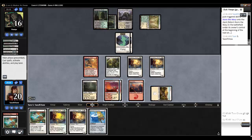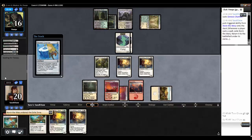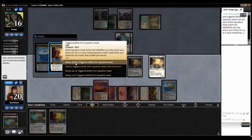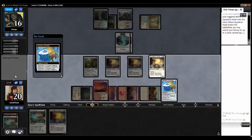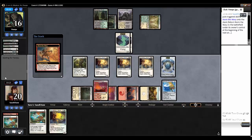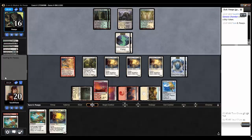Genesis Chamber — that's going to help. Let's cast Genesis Chamber. Then we'll play a Squadron Hawk into the battlefield, triggering Genesis Chamber. Always yield. I get another Myr token. Every turn now I'm going to get a Myr. I'll just leave it for now — I'm trying to build up a huge board state and then maybe cast that burn card. What's it called?